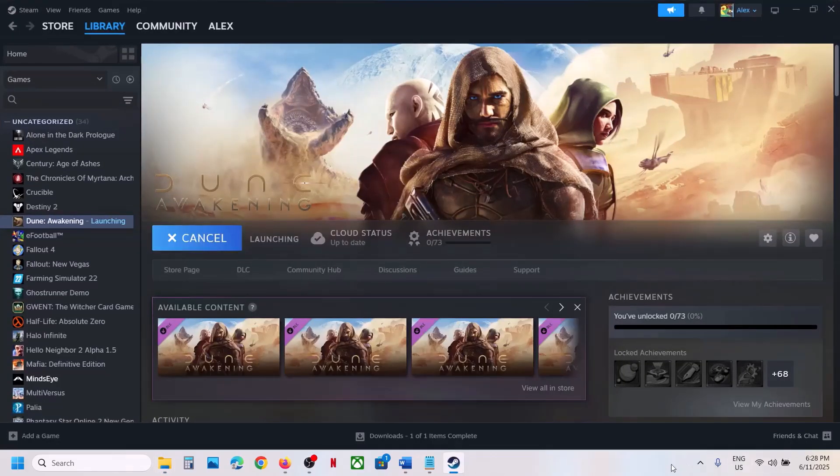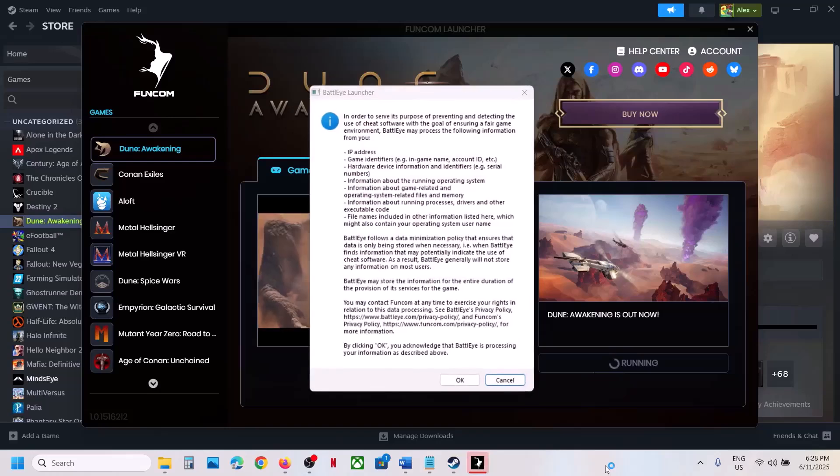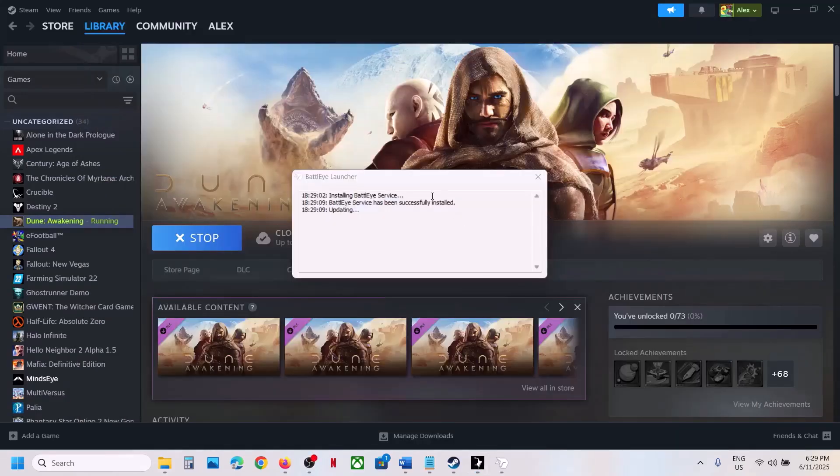Instead, launch the game from here. During launch it will install BattleEye. You will see the BattleEye launcher — click OK, click Yes to allow, and it will begin installing the BattleEye service and should launch the game.